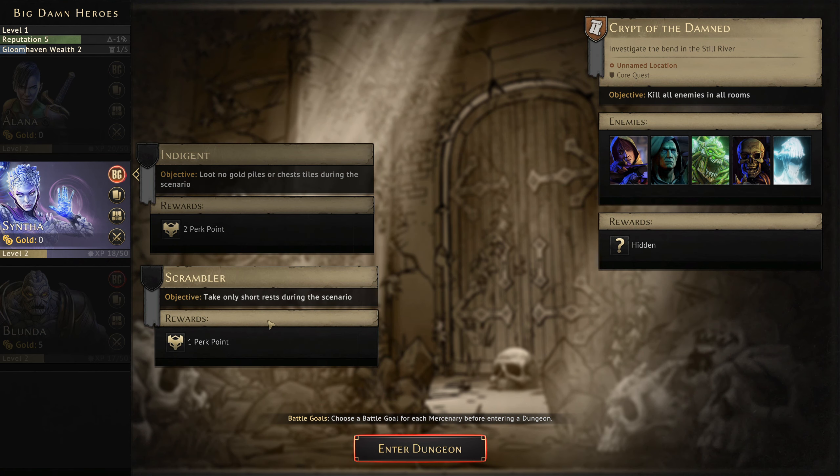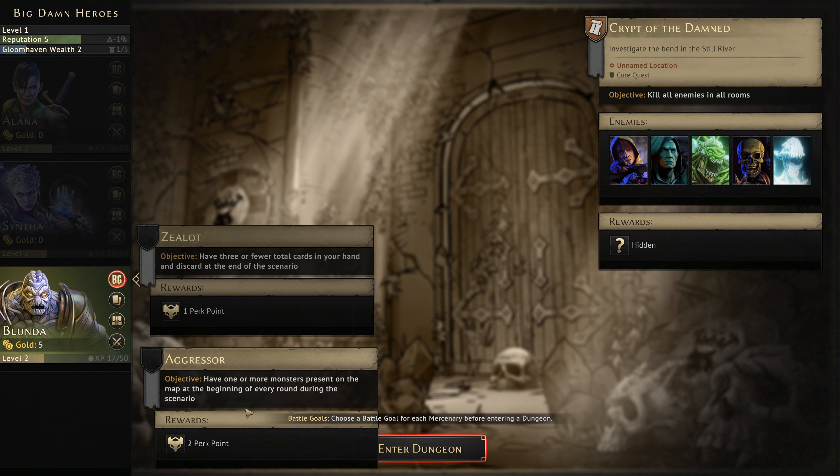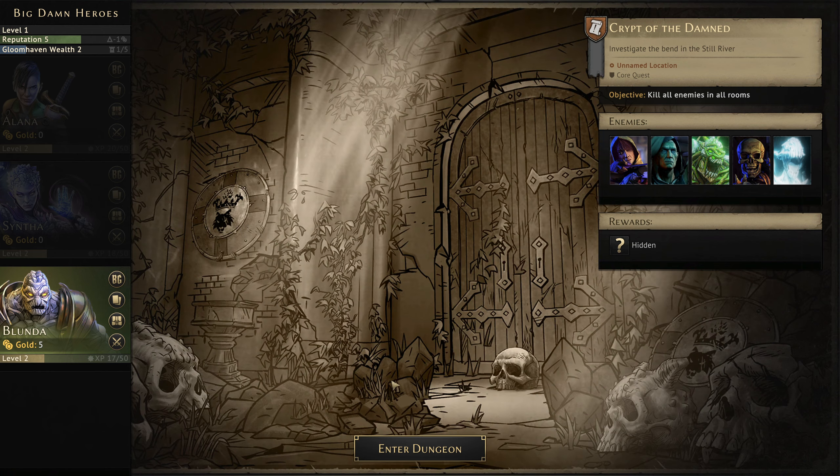Let's look at the scenario challenges. Loot no gold points — no. Take only short rests — we can probably give that a go. Have three or fewer cards in your hand and discard at the end — burn through everything. Or have one or more monsters present on the map at the beginning of every round — this one's hard because you really need to be pushing forwards, but it does give two perk points. Let's try and go for it. Of course, if we enter and there's nothing there then we would fail, but they did say there's going to be stuff at the bottom of the stairs.